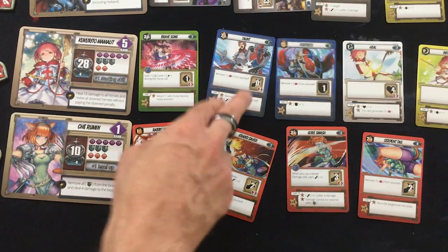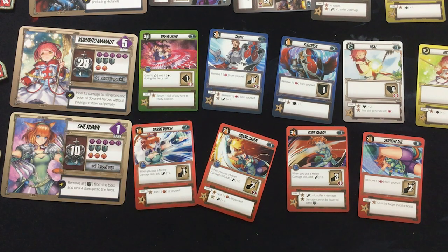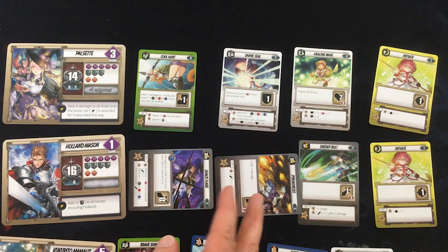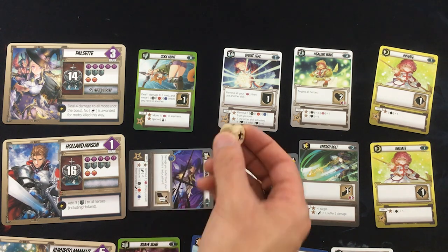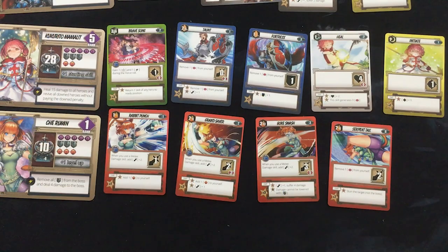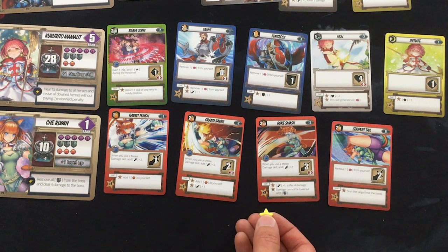I'm pretty sure if Kukurito doesn't taunt, we'll just all die. And Che — maybe a Rabbit Punch to not get any aggro but start building up damage? Pulsette is without a doubt going to do her healing wave combo and heal all of us almost fully, so she can definitely use some of those four stars. If we give her two, she will heal everyone fully. Holland, really all you can do is one Energy Bolt. And I think she has to go for Gore Smash and try to kill somebody.